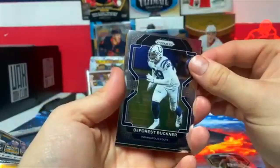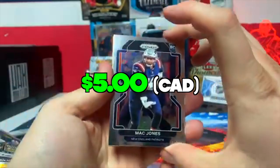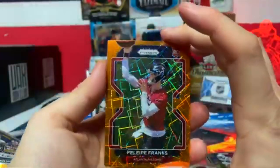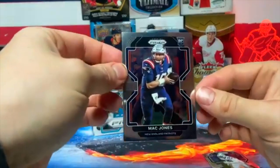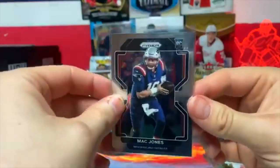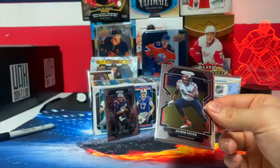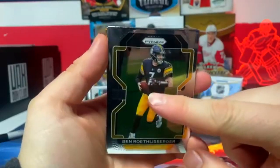DeForest Buckner. They're only Mac Jones rookie cards I care about — I don't care if this is just a base rookie card, but it's Mac Jones! We got a Philippe Franks from the Falcons. Mac Jones! Where's the sleeve? Let me sleeve that one up. Put that in the background. Come on, easy. Go Patriots! Next pack.